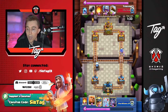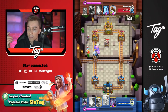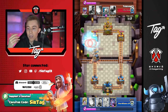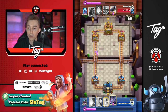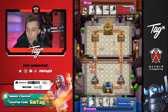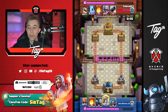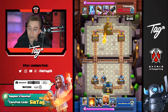He goes in for the Hog Rider on the right-hand side even though he has a lot of damage on the left. He goes right because he doesn't even care if it's a negative trade against the mini pekka — he just doesn't want his opponent to have enough elixir to go in for a minion horde plus miner and bats with the sparky. It's really easy to defend sparky pushes if your opponent can't drop too much with it. Even if it's a negative trade, just try to keep it a low-elixir game.